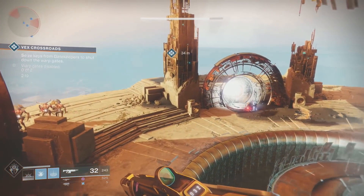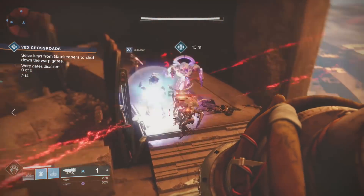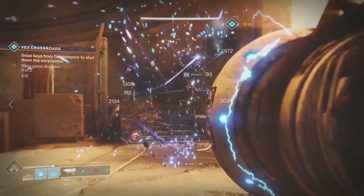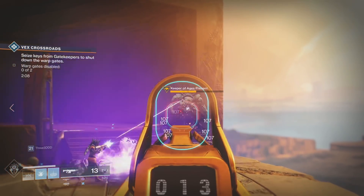But once you arrive here, there will be another gatekeeper which you will need to destroy. He'll drop some arc charges. You'll need to take those and then slam those in the middle, and that's when you get the opportunity to do the heroic public event.